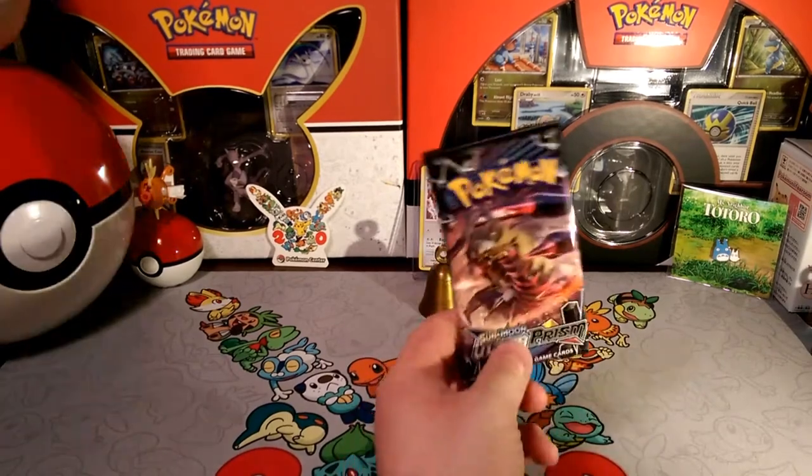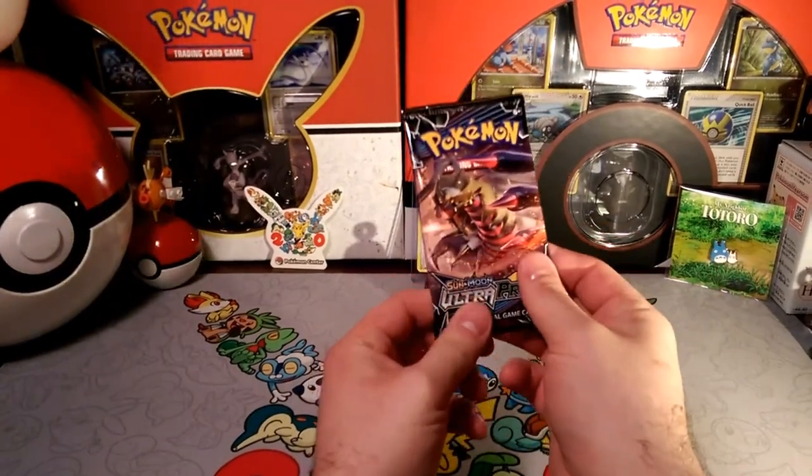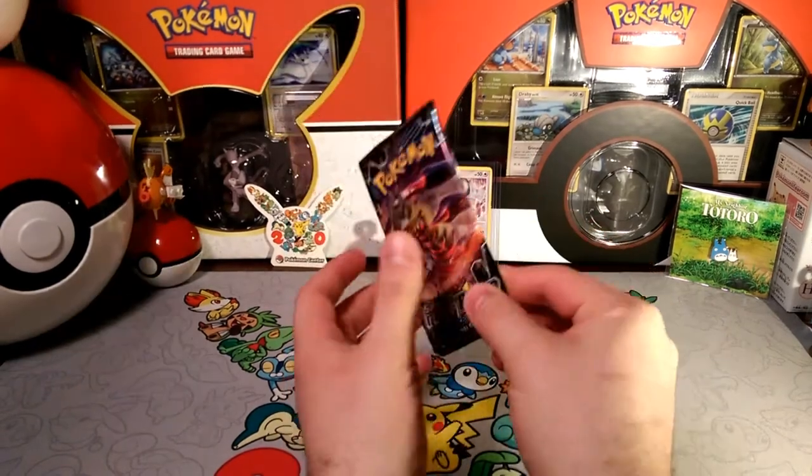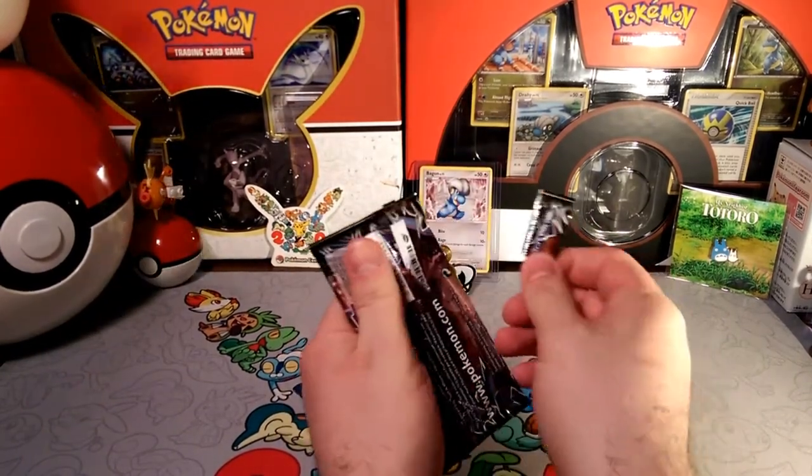Hello friends, DabberDrabby here and welcome to another pack-a-day. We are on Thursday today and we're going to see what we have inside of a Giratina pack of Ultra Prism.